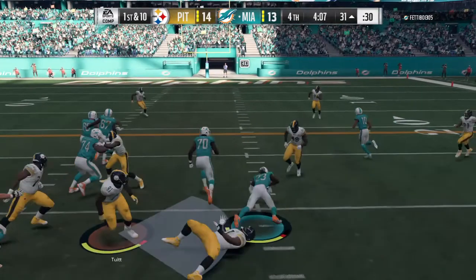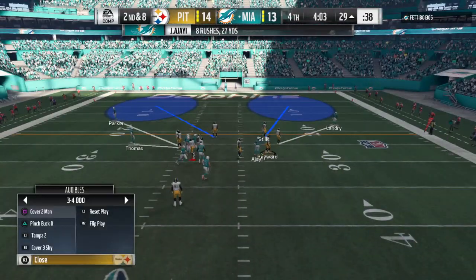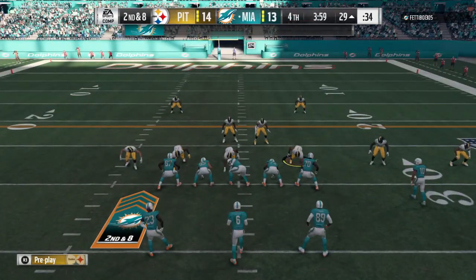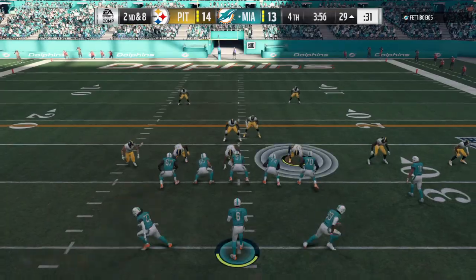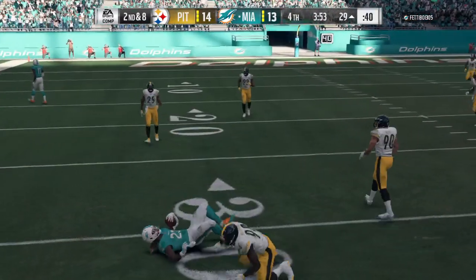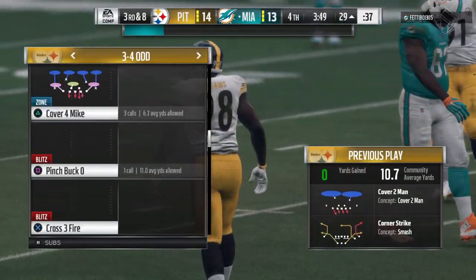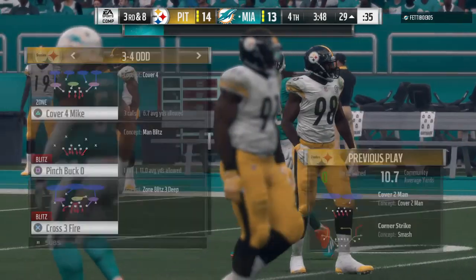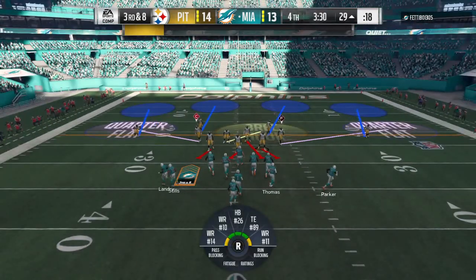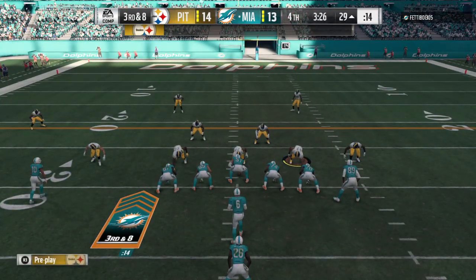They run it out of the gun, getting only a couple yards down to the 29. The trend continues — nowhere to run — but they trust Ajayi to take care of the ball. On a big third down with the crowd getting into it, Cutler is flushed out right, runs for it, slides down to avoid the tackle — eight yards and a first down. A perfect slide to protect himself and pick up the first.